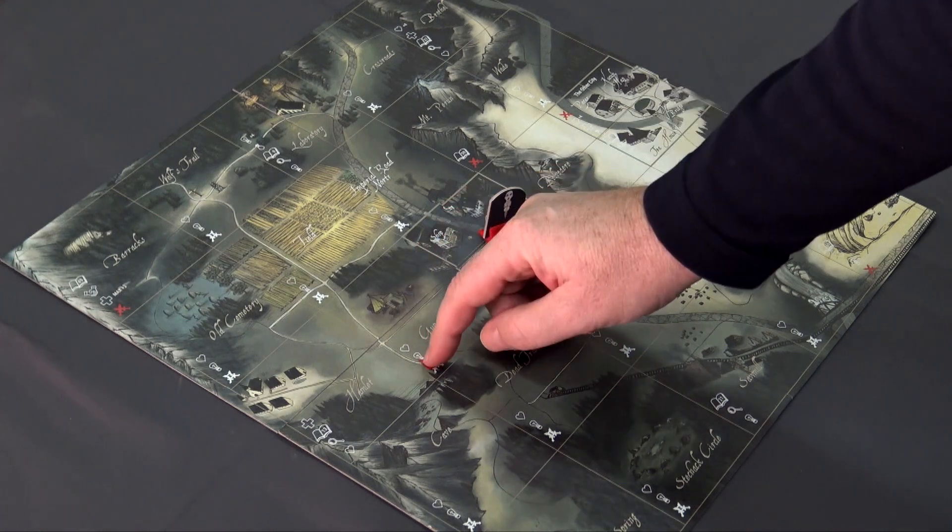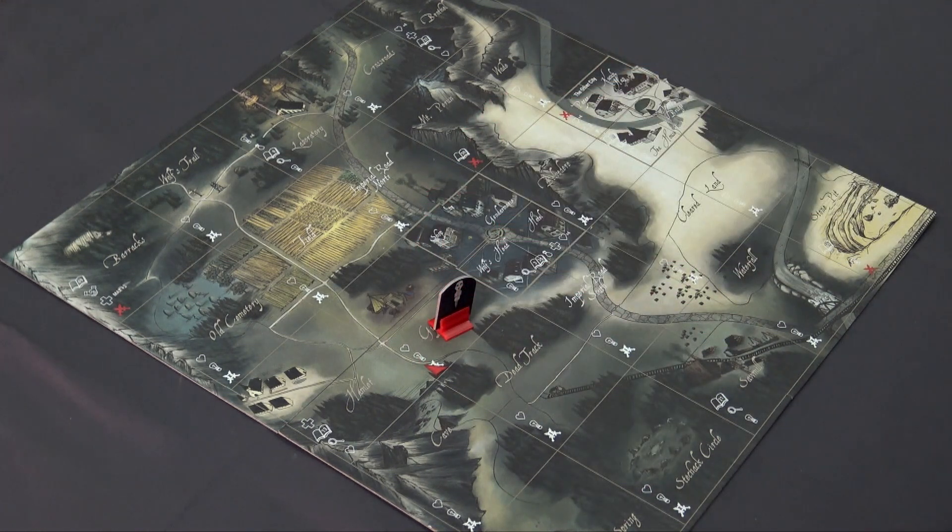When you explore a tile, you mark it with a triangular movement tracker of the same color as your piece is standing.